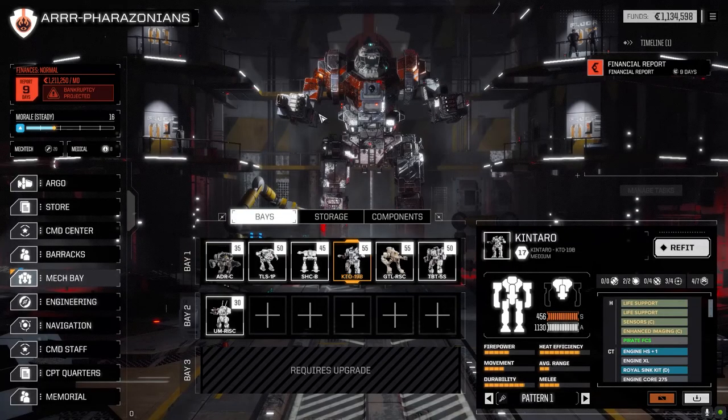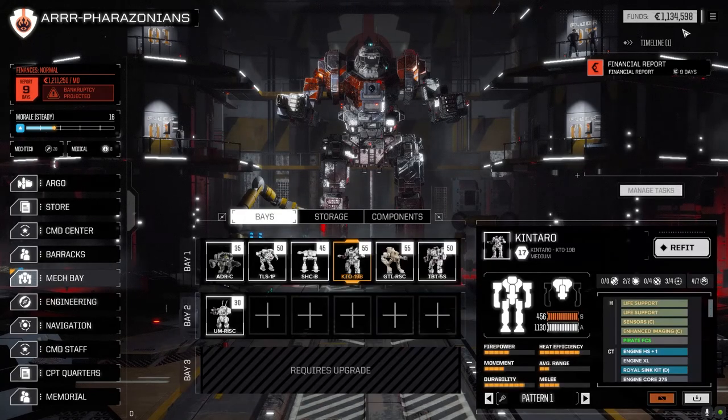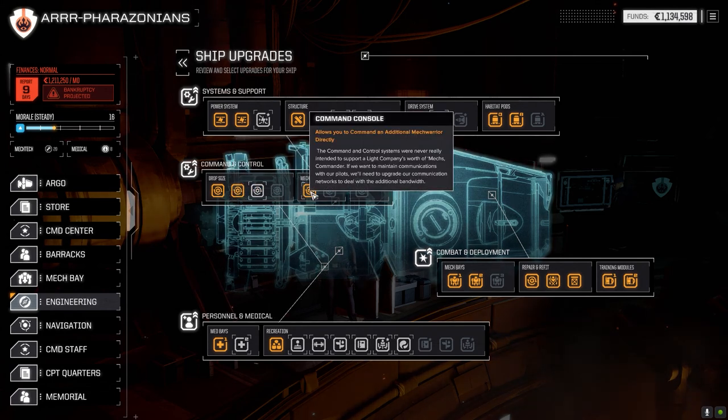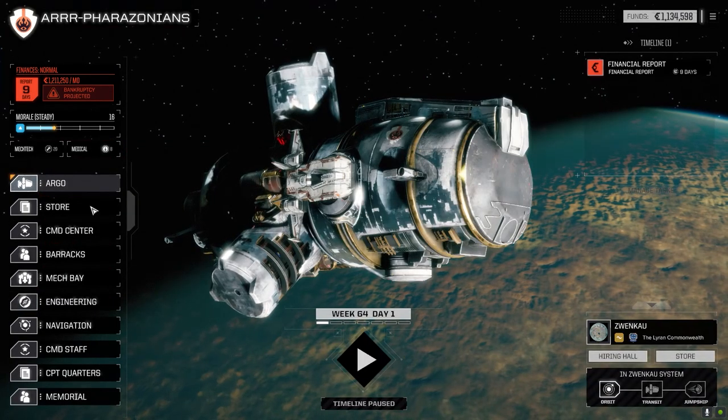Since we're finishing up, I sold off all our mech parts and storage to get C-bills. We only made about four million total, which wasn't a lot, but I did spend some going to the engineering section and increased our drop size. We've got the Junkyard Leopard now with an additional drop slot, and I got the command console as well, so we'll have five mechs to play with instead of four.